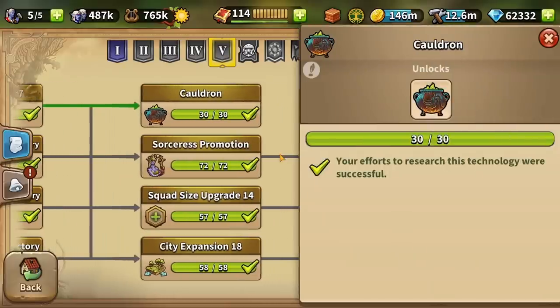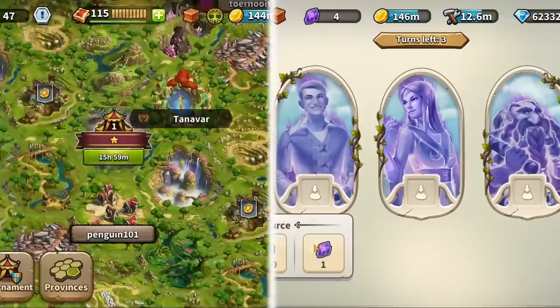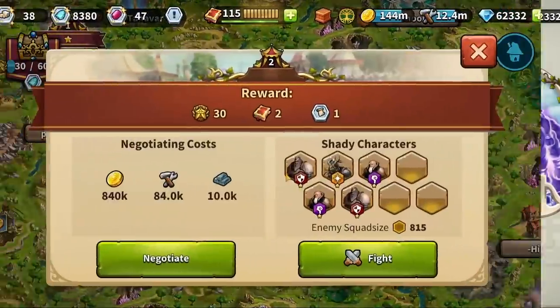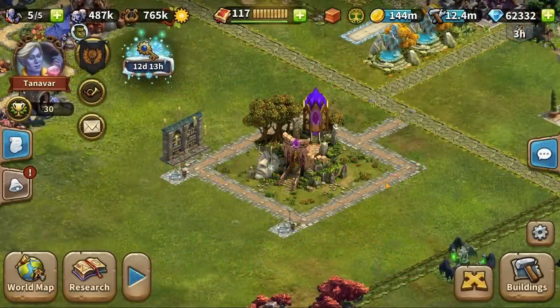The Cauldron features a similar pattern we already know from the Spire of Eternity and tournaments, meaning it's a weekly event that starts on Sunday and runs until Friday, when all progress is reset and you get a chance to create effects and brew some amazing potions again.